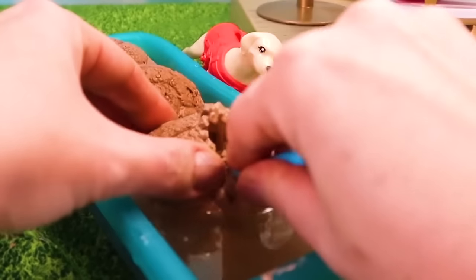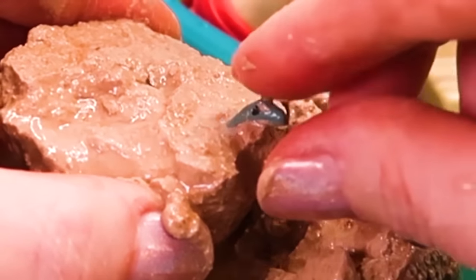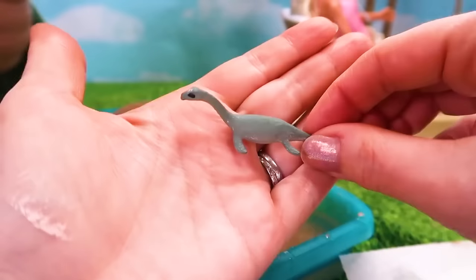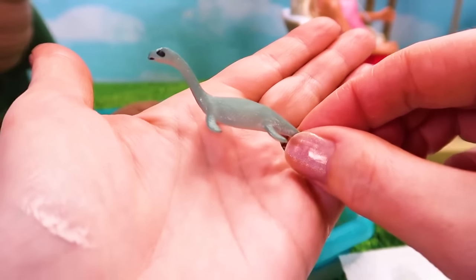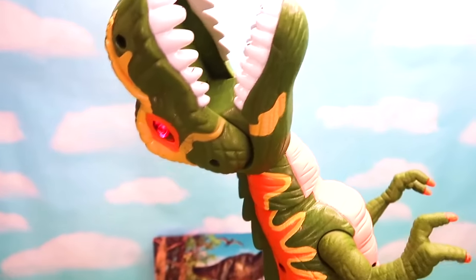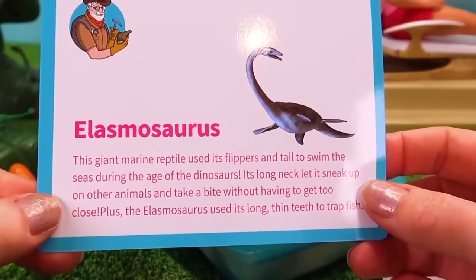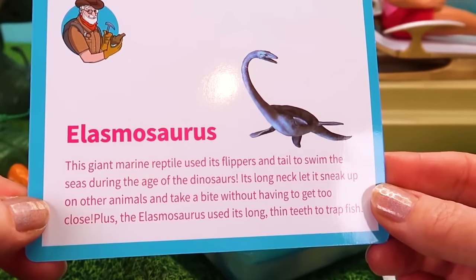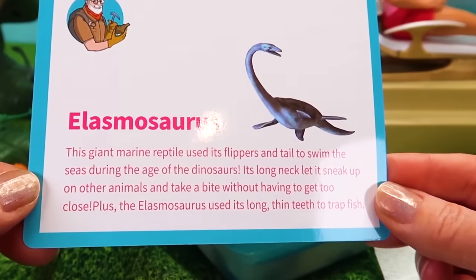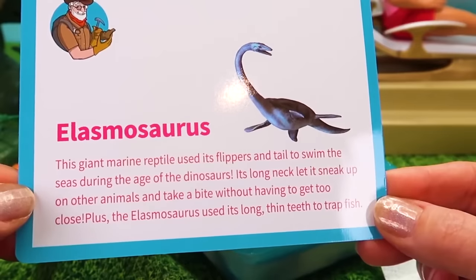Let's crack into those eggs, Trixie! It's so much easier to crack into these when they've been in the water. I see a little dinosaur head — come here, little dinosaur baby! Here's one little dinosaur baby — let's find out what it is. We have an elasmosaurus! Look at the long neck and this little tail. Yes mama, I'm giving you your baby — don't worry. Elasmosaurus — look at that neck! It's a giant marine reptile that uses its flippers and tail to swim the seas during the age of the dinosaurs. Its long neck let it sneak up on other animals and take a bite without having to go too close. Plus the elasmosaurus uses long thin teeth to trap fish.